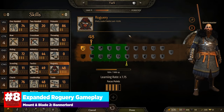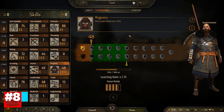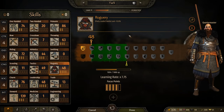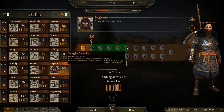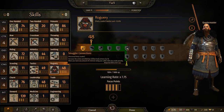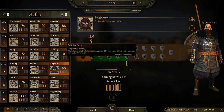Number 8 is all about Roguery. We've recently had a good amount of expansion upon this feature in the most recent patches. Roguery as a skill tree has been fully fleshed out with new perks and a ton of better, more reliable ways to get experience. Selling prisoners, raiding caravans, raiding villages, pillaging villages, breaking into sieges, and breaking prisoners out of prison are just some of the ways to gain roguery experience.